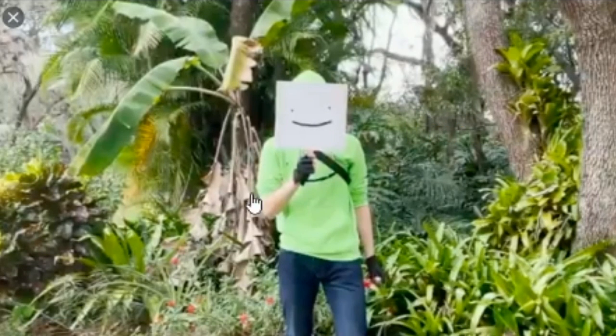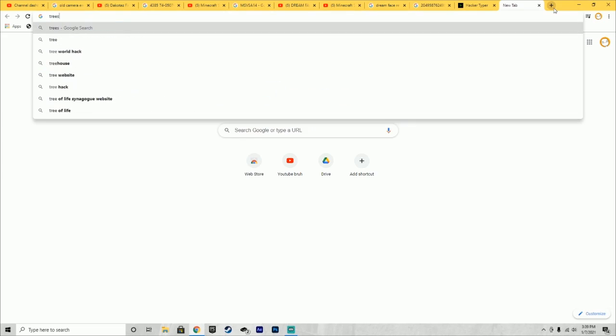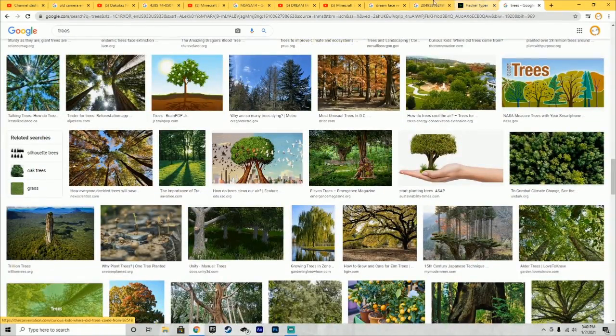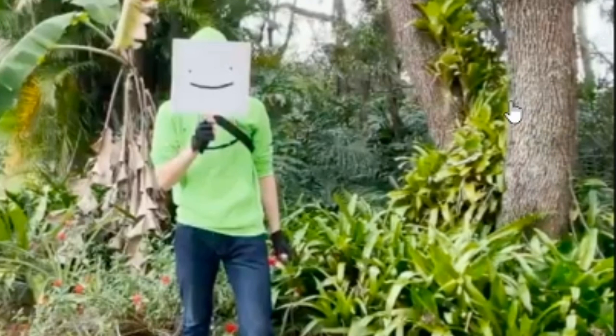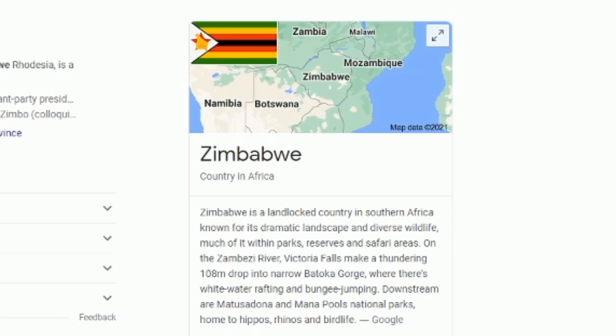Now if we keep that tree in mind and then go back to Dream's face reveal, you can see multiple trees in the background that look just like that one. Coincidence? I think not. So basically what I did next is I took into consideration the texture of the bark on the tree all the way to the right right here. Looking at that bark, I looked up images of trees and I wasn't really able to find that much. But eventually I did find something — I found this. Compare this to the picture of Dream's face reveal. I can easily see that there is literally no difference between this bark.